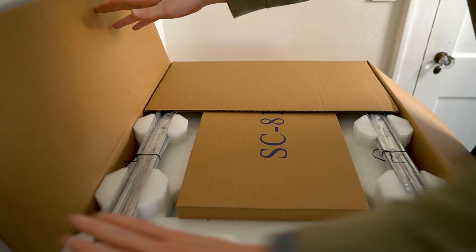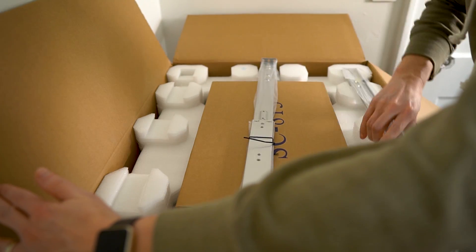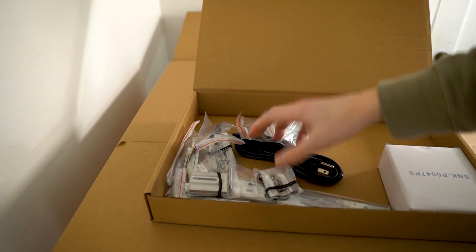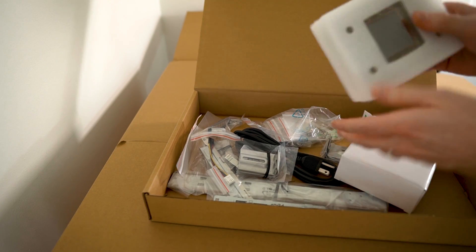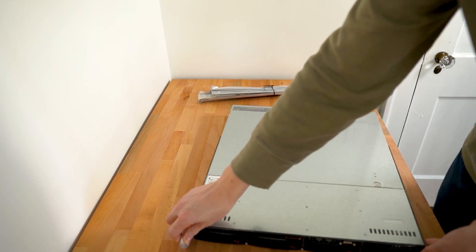Upon opening the box, the first thing I saw was that it came with rails. This was a huge plus — it saved me $50-$60 from buying rack rails that are only half as useful. So super happy about that. There are lots of additional parts, here's the passive CPU cooler, and then there's the server of course.